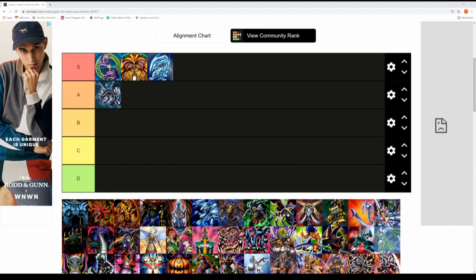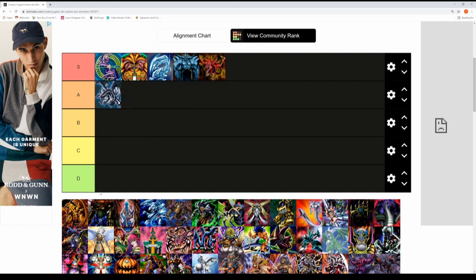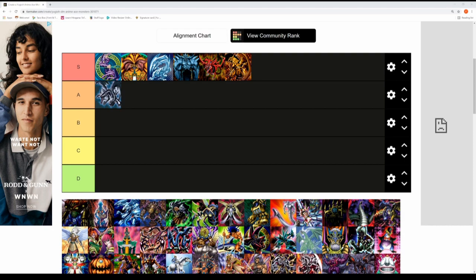Next up are the Egyptian God Cards. Obelisk the Tormentor was Kaiba's god card, Yugi had Slifer the Sky Dragon, and Yami Marik had the Winged Dragon of Ra. All of these monsters are S tier — they were built up so nicely throughout Battle City. Obelisk could blow up boards, Slifer had massive attack with cards in hand, and Ra had so many abilities it got split into many variations in the real-life TCG.